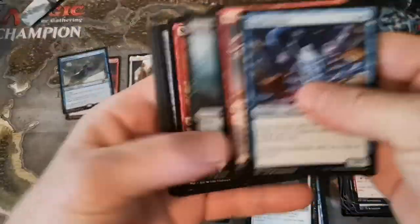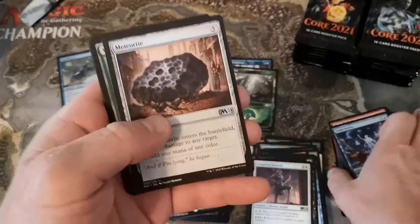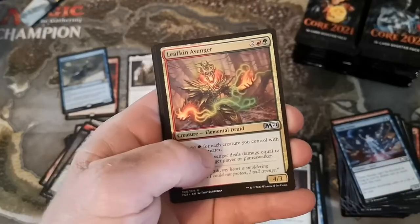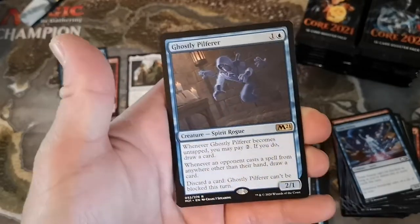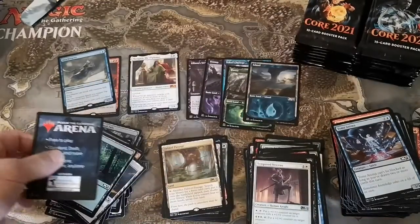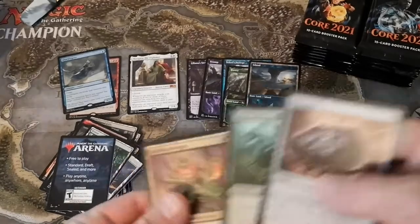Meteorite, Wildwood Scourge - just an error box - Leafkin Avenger, another elemental, and Ghostly Pilferer. That's a better spirit I think. Cool island art. Better than the Shacklegeist hit so far. Only one card worth five bucks or more. We're about halfway through this box.